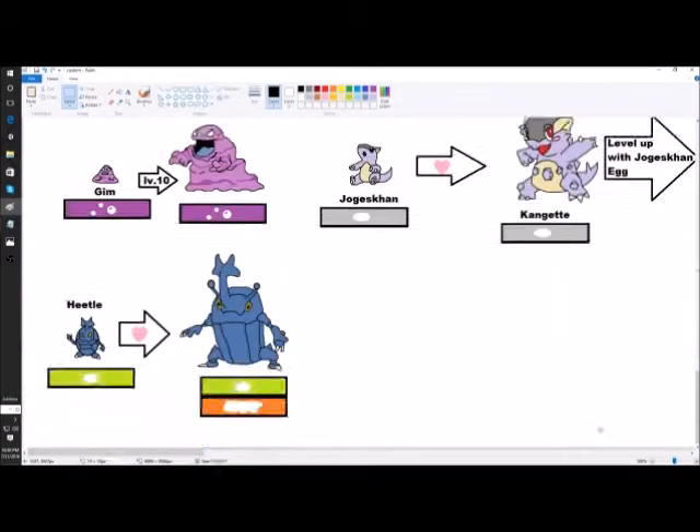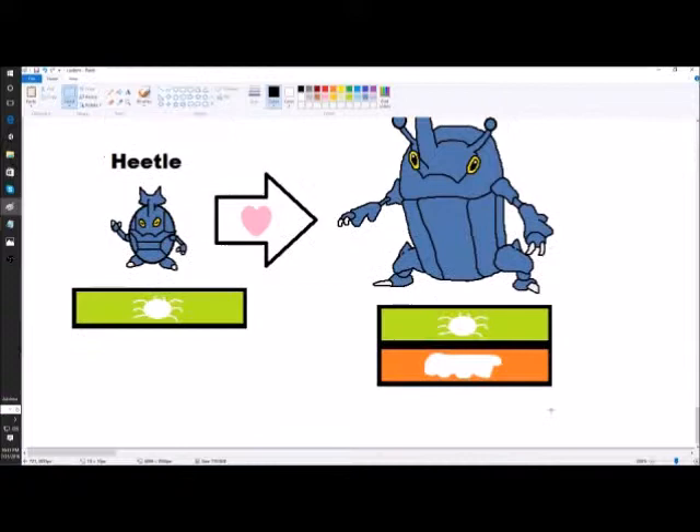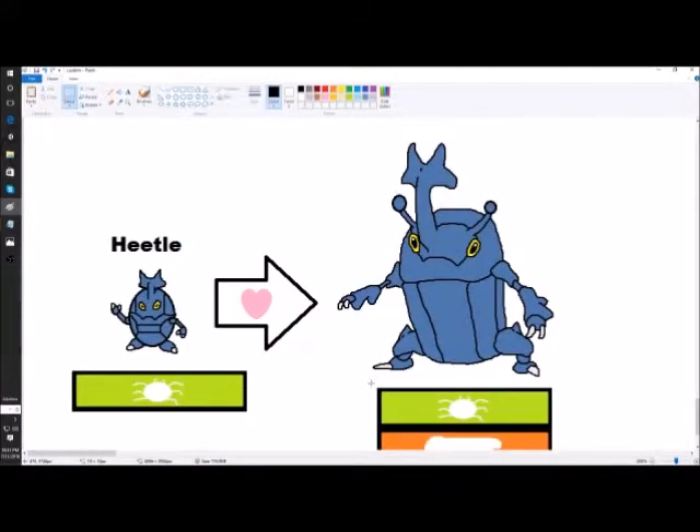The last one is a pre-evolution for Heracross — to complete the bug trio alongside Scyther and Pinsir. My favorite of them is Heracross. The pre-evolution is a little Heracross baby called Heel, which is pretty cute. I couldn't think of anything too original — it just looks like a tiny Heracross — but it still looks cute because Heracross is the best. It looks too cute to be a Fighting type, so it needs to evolve to get that Fighting type, through friendship.